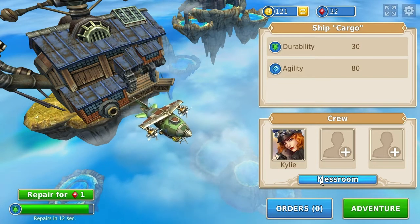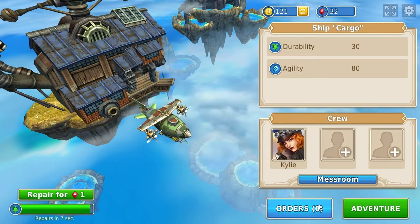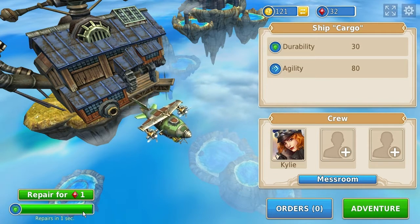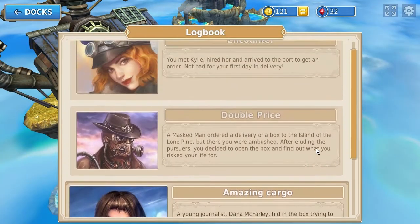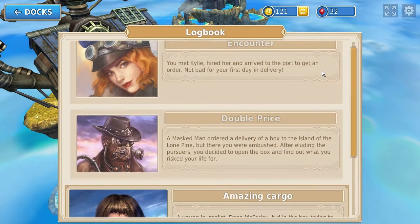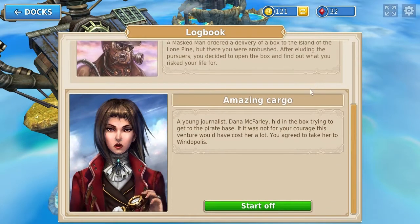There are buffs that can make you turn easier, but as it starts out you can't really do any of that. There's also a repair mechanic — repair's in four seconds — and you also have to wait. I feel like this might have been on mobile. Let's continue the story a little bit. I only played a few levels. I picked up Kylie, hired her. It even tells you right here: 'Not bad for your first day in delivery.' Then a masked man would pay you double if you got to a certain area in a certain amount of time. I did not make it because pirates attacked me. I don't know if that was avoidable or not. And then I met this young journalist that was in a crate.